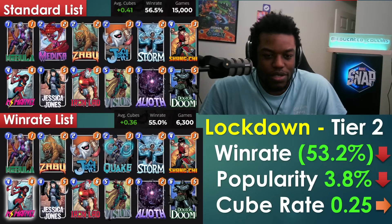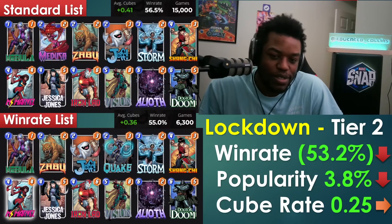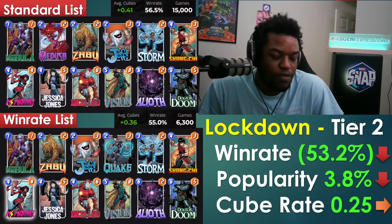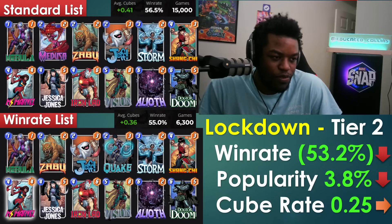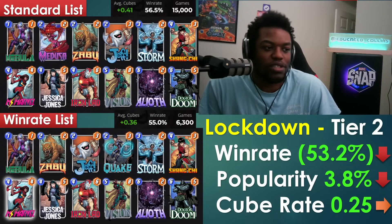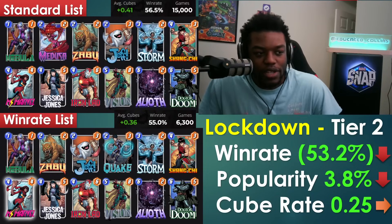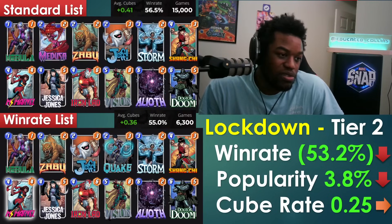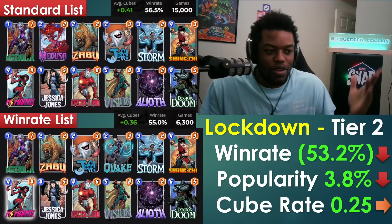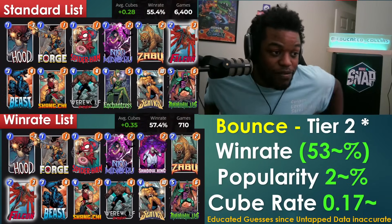Lockdown is one of those archetypes that just sticks around. The Miss Marvel into Storm into Jones into Vision line is still strong. Professor X has mostly disappeared from heavy lockdown builds — it's more of a Miss Marvel deck now with Mr. Fantastic or Onslaught. Cube rate is steady; win rate and popularity dipped slightly.